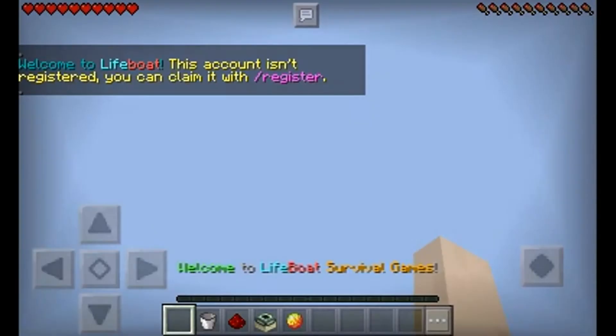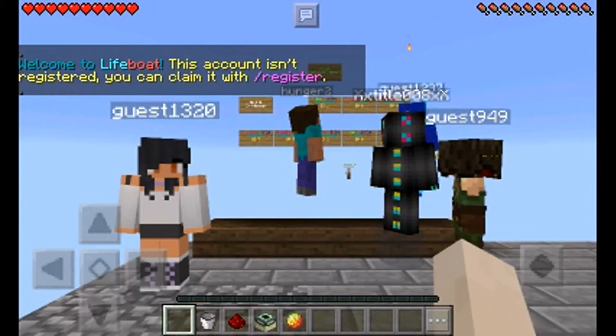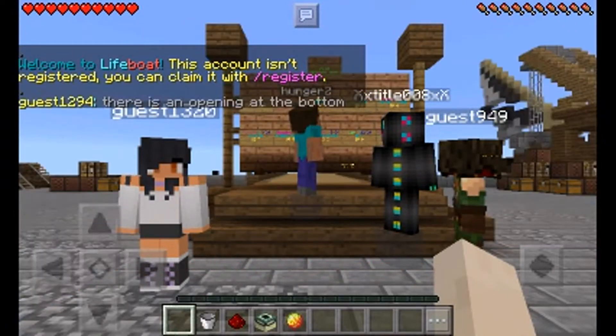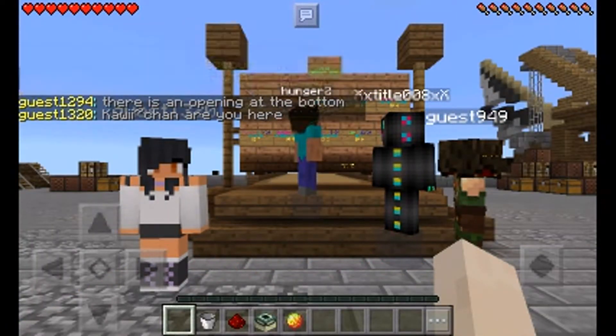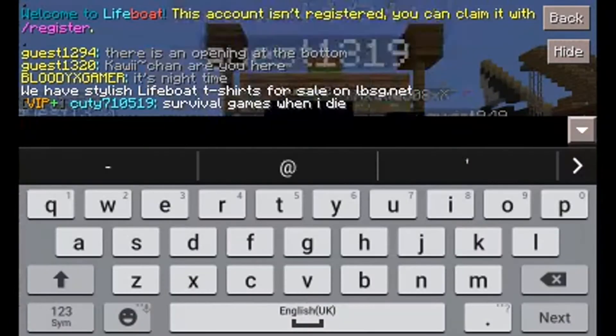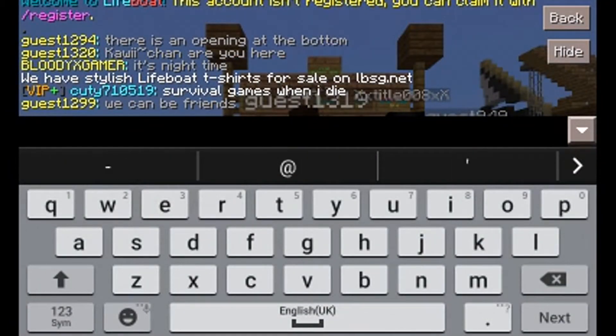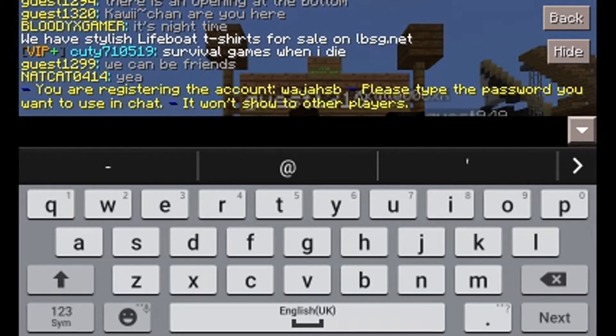In this case we'll be using Lifeboat. This account is registered, and many people don't know how to do this. All you want to do is hit the message button, then type slash register and hit enter.